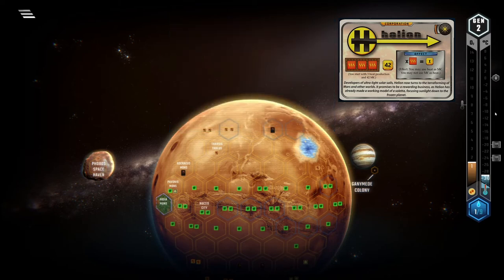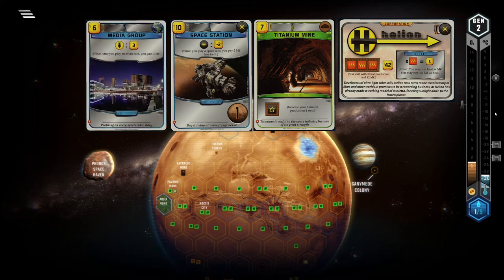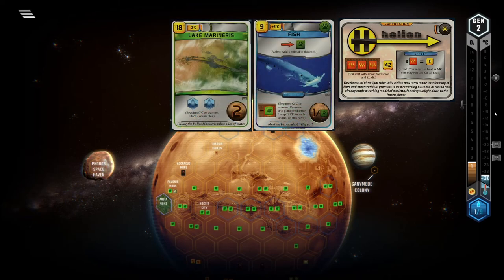To play those oceans you will probably use some event or space event cards, so if you can get hold of some titanium production, or even cards that give you space discounts or event rebates, go for them. Two other cards that I really like with Helion are Fish and Lake Marineris — it should be obvious why. In my typical Helion game their requirements are met very early, which makes these cards much better.